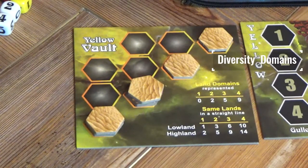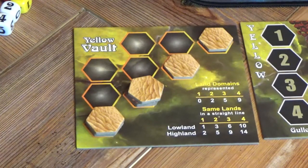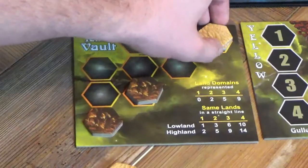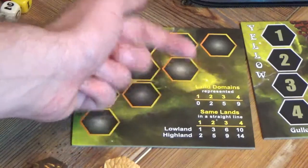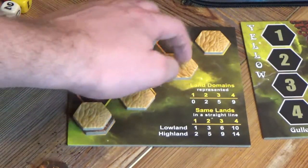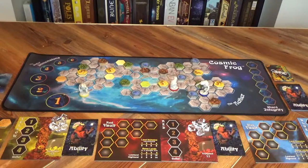Secondly, we are scoring for diversity of our land domains represented. In this example, we only have one domain represented, which is the stone domain, because we have hills and mountains, which would actually net us zero points. In this next example, we now have three different land domains because we have the stone, we have the plant, and we have the water domain.